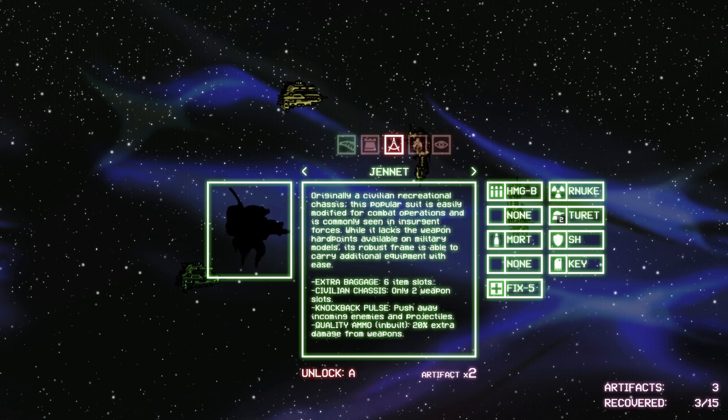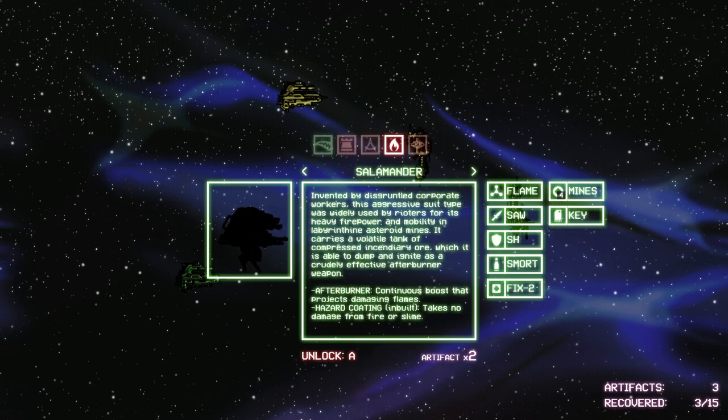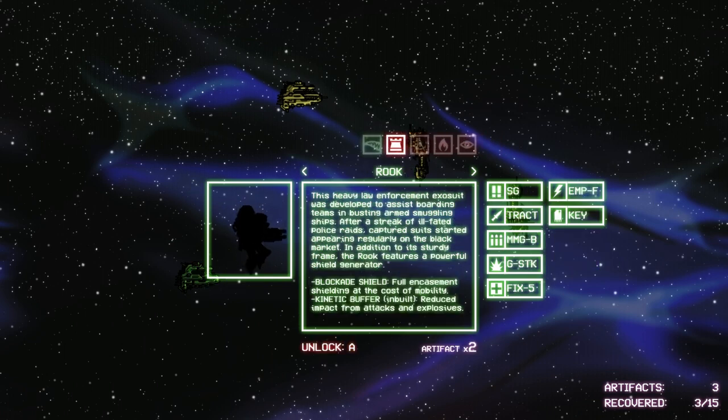The Rook — heavy law enforcement exosuit. Blockade shield: fully encased shielding at the cost of mobility. Kinetic buffer: reduced impact from attacks and explosives — that's awesome because you get thrown around. Full encasement shielding at the cost of mobility, pretty cool. I think salamander is my kind of thing though — let's try him out. But not today. Well, yeah, we'll do it today. Sensor suites in and out, targets marked and clamped. Tacnav operational. Central core has priority. Three max hull, destroy all systems, destroy sentry systems. It's got a repair and a freaking flipper, that's annoying. Destroy all systems — I guess we'll do this one here. We'll just do one mission and then pop over to FTL.